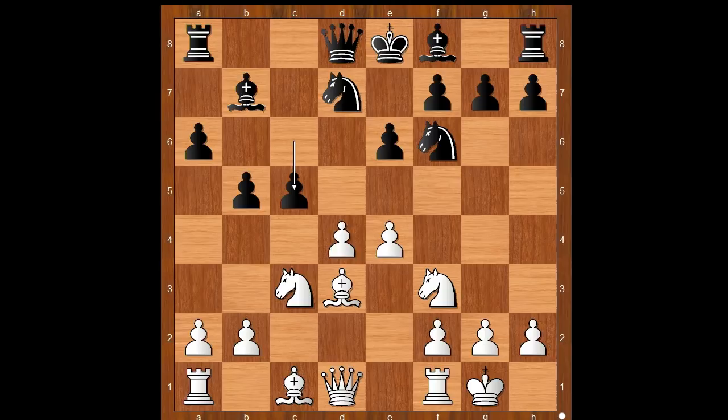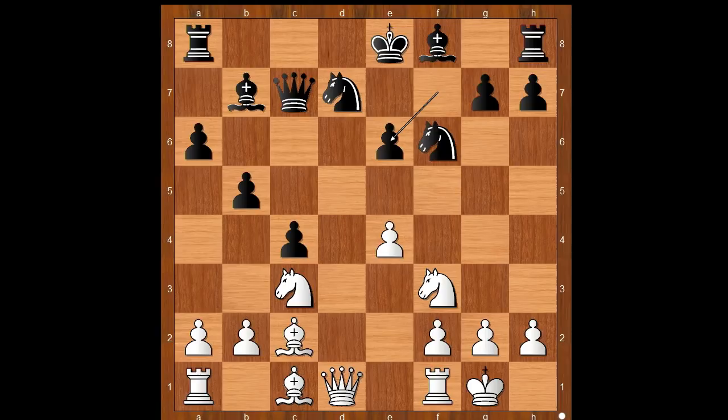c5, d5, c4, bishop to c2, queen to c7, d takes on e6, f takes on e6 — and now black has three pawn islands. Knight to g5, intending to reduce the number of islands in the black camp. Queen to c6; knight to c5 is the most played move and considered to be the best by some chess experts.